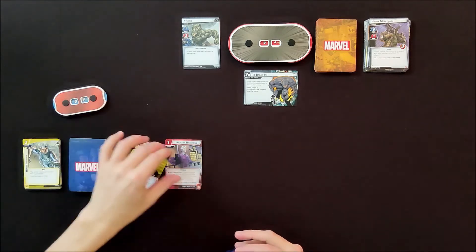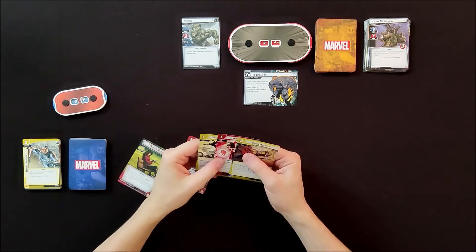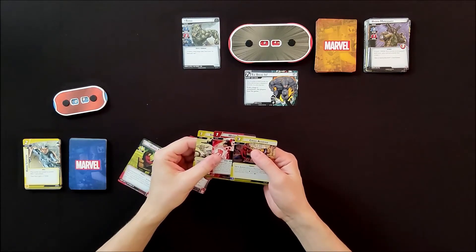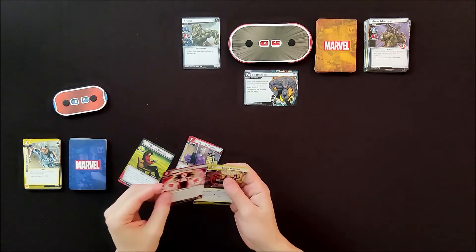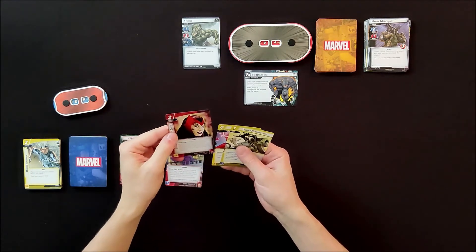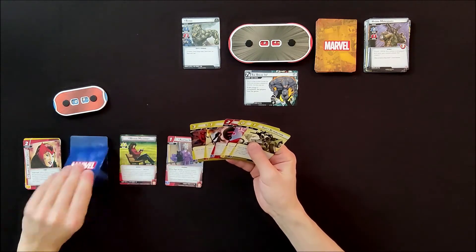I recover three health, then exhaust Agatha Harkness to look at the top three cards of my deck. I get to add one to my hand and the rest go to the bottom. I think I'll keep Swift Retribution. Then I ready up, discard one card, and draw back up to my hand size of six. I now have another Hex Bolt and Multitasking.